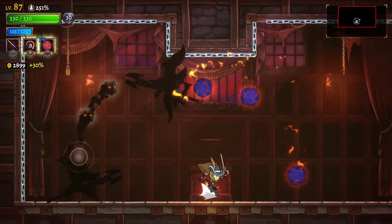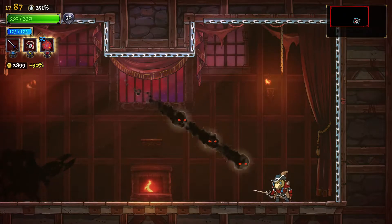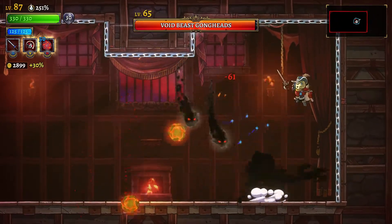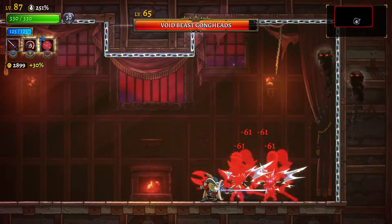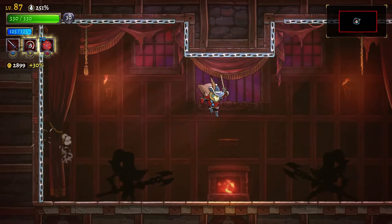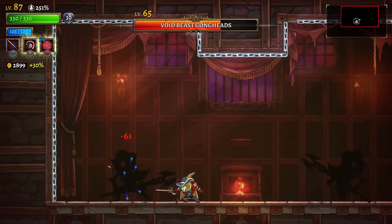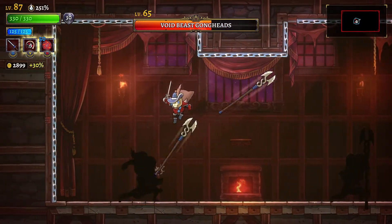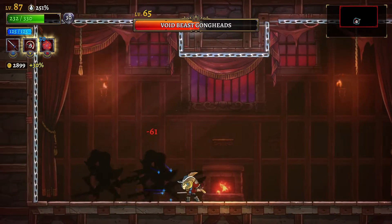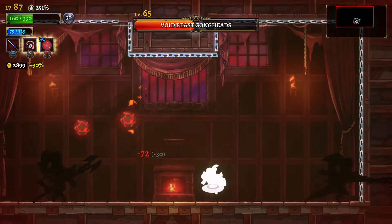Void Beast Gong Heads is probably the first sub boss that you'll run into. This one manifests as two different halberd or spear users, and their attacks are very similar to the generic enemy that you run into. In the example I have here, I was using a trait that made all of the enemies black, so unfortunately you can't see their art, but I beat them on the first shot because they are fairly easy.